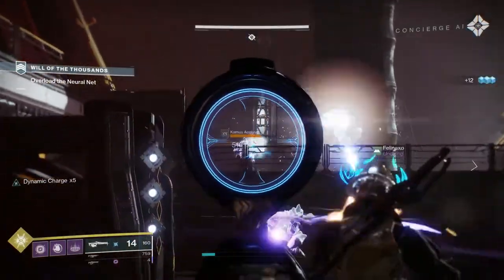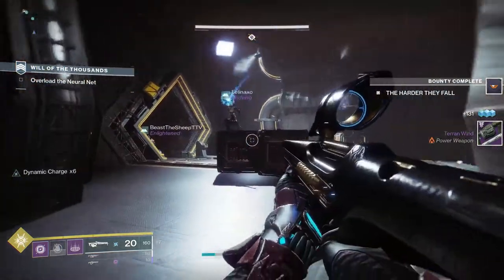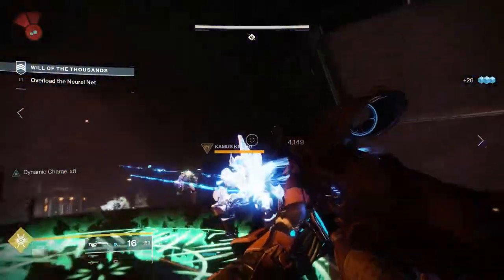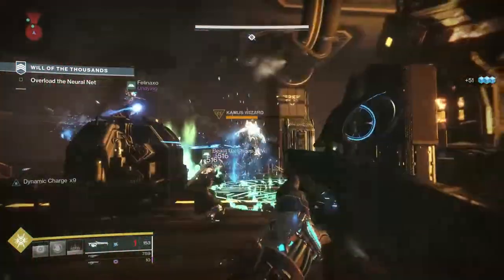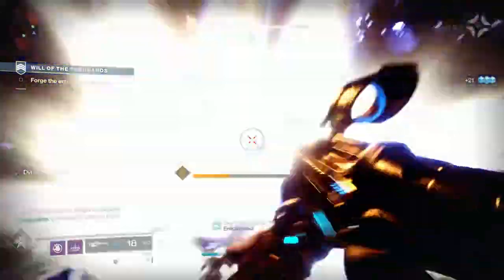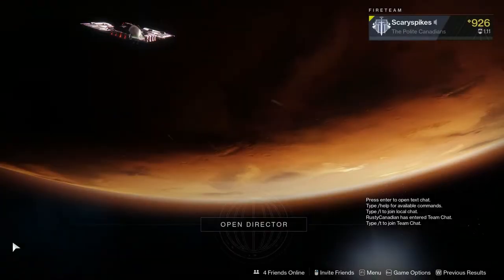You might not notice it as you're running around, but bounties show up on the right-hand side of your screen once completed, giving you a rough idea of progress. This is really useful because Destiny 2 can have some frantic action, and the last thing you want is to open your quest menu while your teammates are getting overwhelmed by a boss. Keep an eye on the right side of your screen to stay updated on bounty progress. Now let's finish up the strike and check back in the Quests menu.